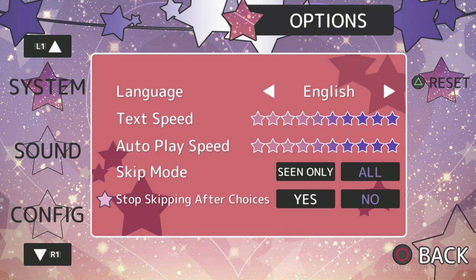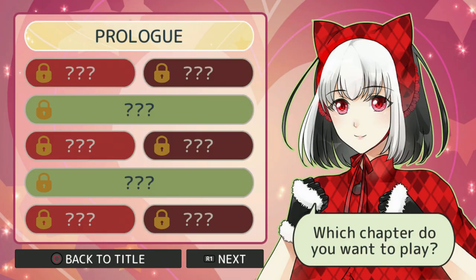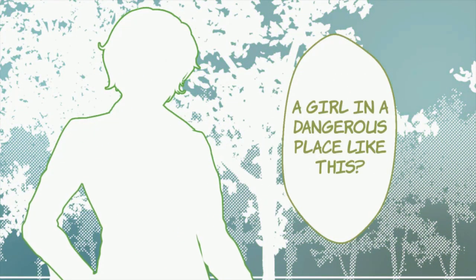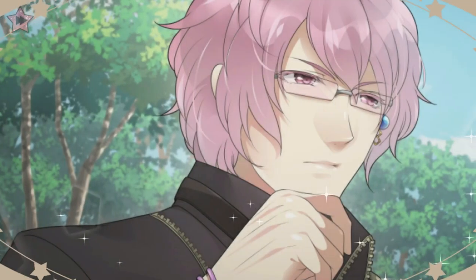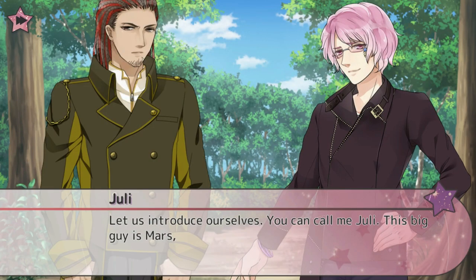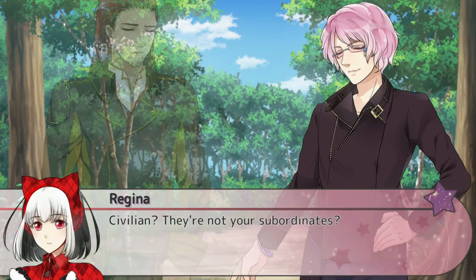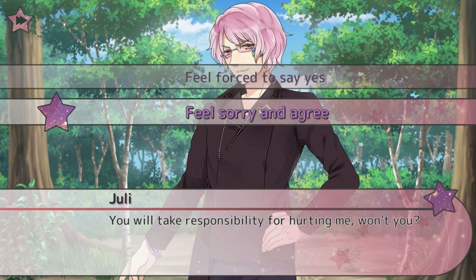Now press the circle button to go back and go to start. After I choose prologue, press L2 to start skipping the game — it is going to be very easy. Sometimes, as you can see in the first scene, you cannot skip with L2; you need to press the cross button to skip it. The game starts to skip, so we also start our playthrough. The first choice is 'feel sorry'.